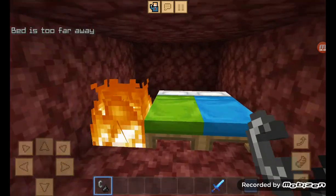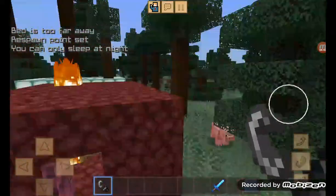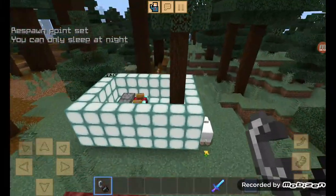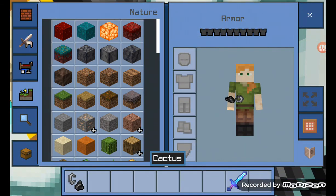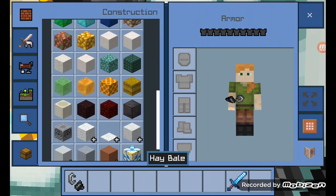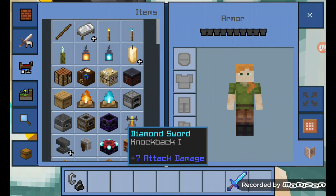Bed is too far away. Respawn point set. I can only sleep at night — that's why I know it. Make it successful. I'm making again the sea lantern. That's why the sea lantern has been removing. This is the sea lantern block.